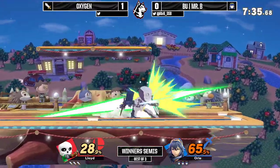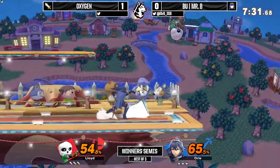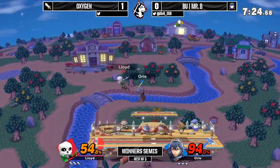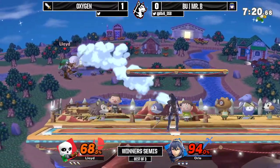Not really even taking center stage — both of them just ledge trapping the other and guarding each other. Catching the missed tech with an F-tilt right there. Looks like Oxygen is pushing in, getting center stage. To get out of that down throw up air, you really just need to DI on every single time.